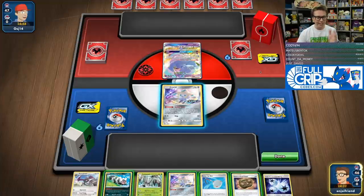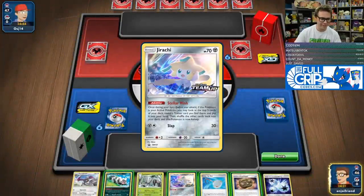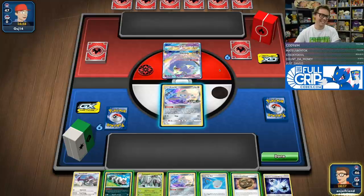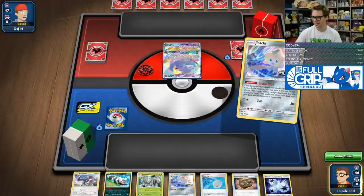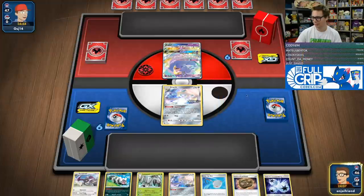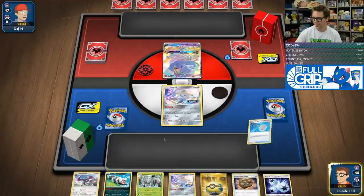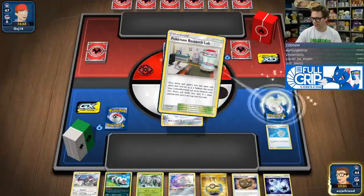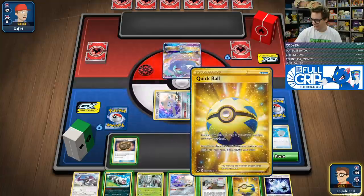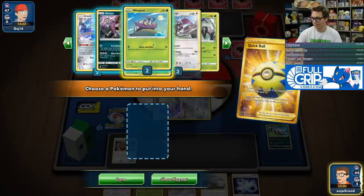We're playing against Baby Blacephalon. We should be okay, I think. Especially if they start with Oricorio. Quick Ball is good. Scoop Up Nets. I would very much like to find the Stadium — yes, that is very strong. We love to see that. So we're going to put the Fossil down, Quick Ball away the Zigzagoon, get ourselves a Wimpod.